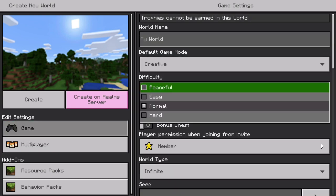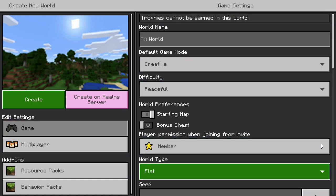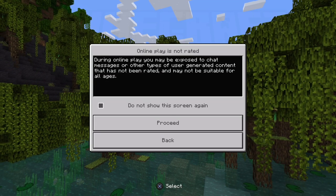I'm going to open a world, put it on peaceful, creative, and make it super flat, just because it will be easier to do all this on a super flat world.